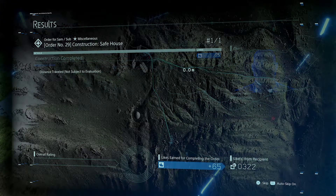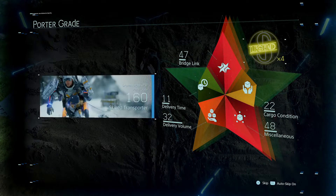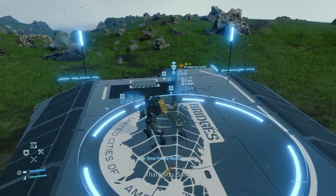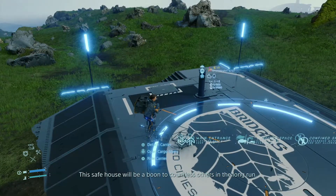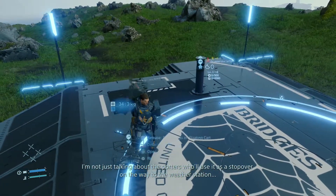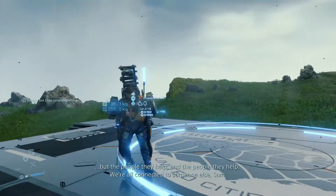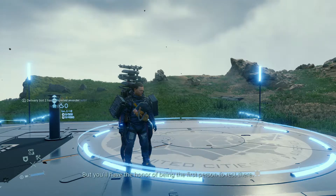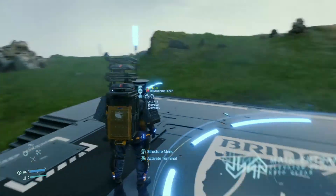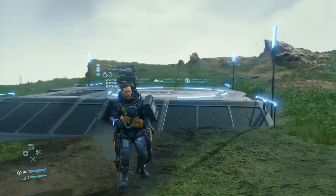We made a little structure — a safe house. We did an awesome job at it. They probably didn't notice how I accidentally created a post box one time. That only took too long. This safe house will be a boon to countless others in the long run — not just the porters who use it as a stopover on the way to the weather station, but the people they help, and the people they help. We're all connected to someone else, Sam. But you'll have the honor of being the first person to rest there. We've completed that — we know how to do that now.